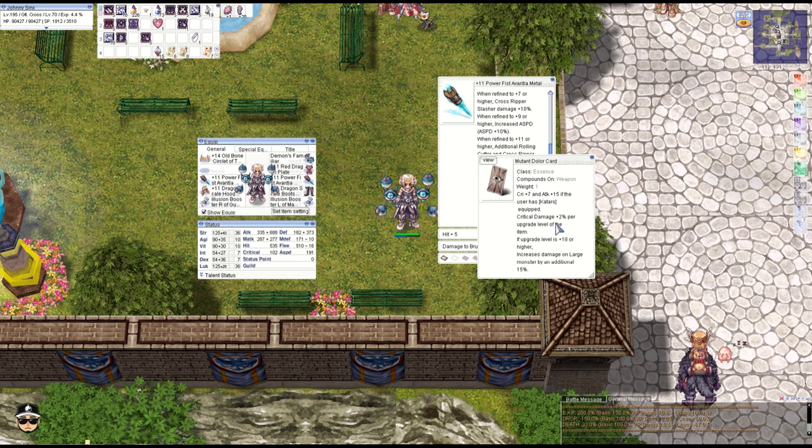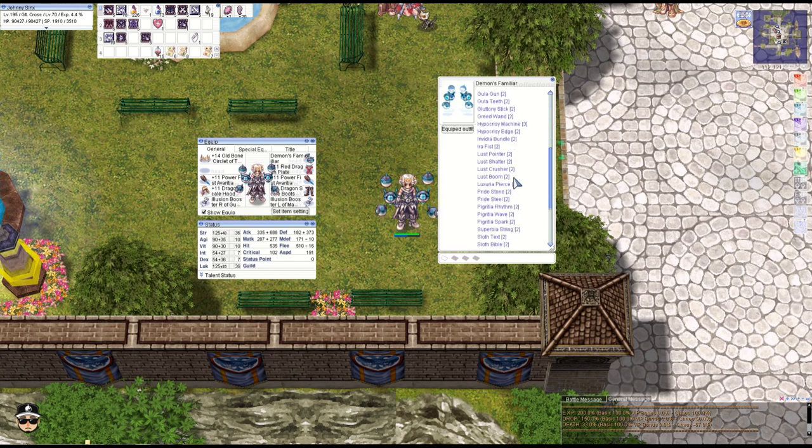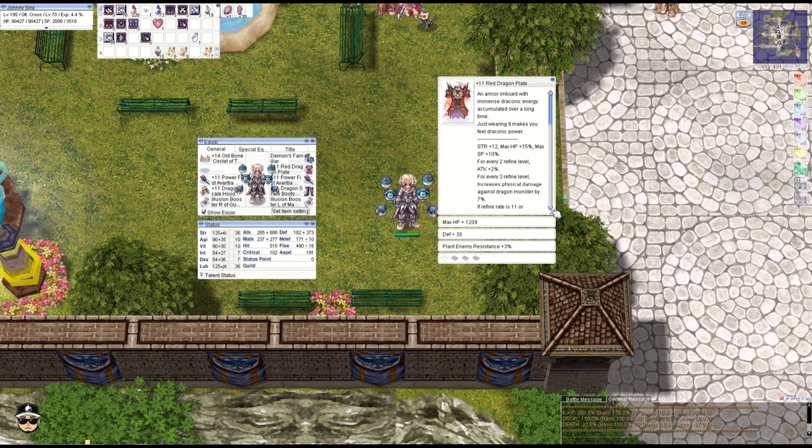We're also running the Mutant Delure card. We don't really use a lot of critical damage, but we need it to activate the combo with the Sewage Cramp card and Aries card. With the Demons Familiar and the Avarisha Metal, we get an additional 200 attack and 200 M.ATK, which actually helps a lot for people who don't have OCPs. It's also a very cheap OCP.